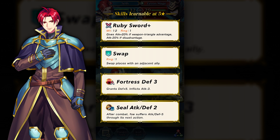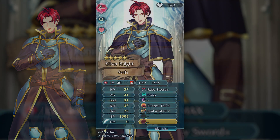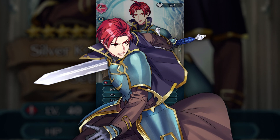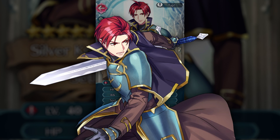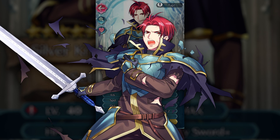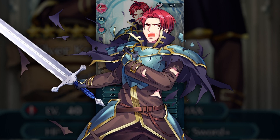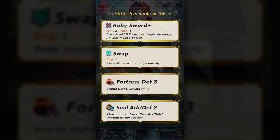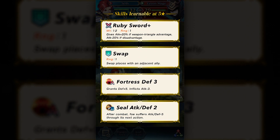That doesn't mean he's straight-up garbage — on a Horse Emblem team he could still be good. His stats are 37 HP, 41 attack, 31 speed, 37 defense, and 22 resistance as a level 40 neutral IV. So not the greatest, but at least he won't get doubled like Xander. He doesn't have distant counter built into his weapon, so he's not as strong in that sense. He certainly could have been a bit better, and he'll probably be a prime candidate to become a 4-star after this banner ends, so you might consider waiting if you want to pull for Seth.